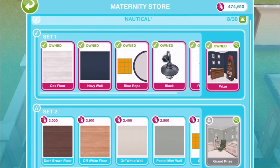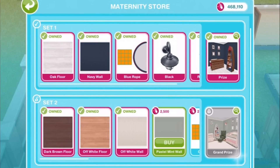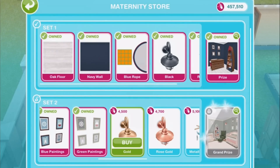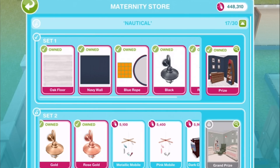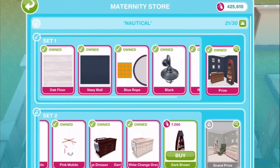So let's pop into the store and start working on set number two. We'll get a dark brown floor, an off-white floor, an off-white wall, a pastel mint wall, a gray rope rug, blue paintings, green paintings, a gold wall lamp, a rose gold wall lamp, a metallic mobile, a pink mobile, a dark change dresser, an off-white change dresser, and a dark brown bookcase.